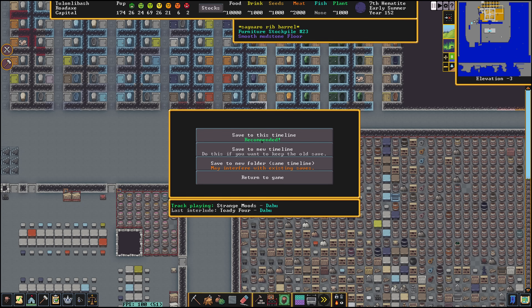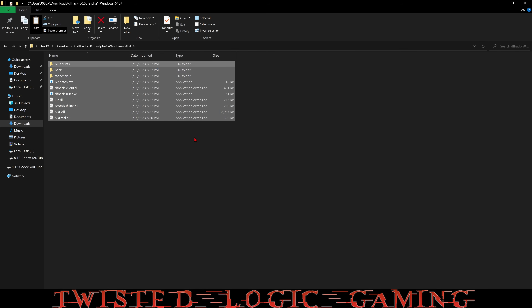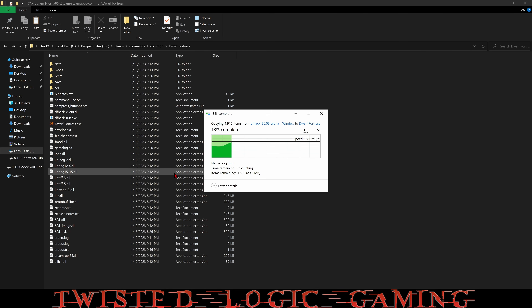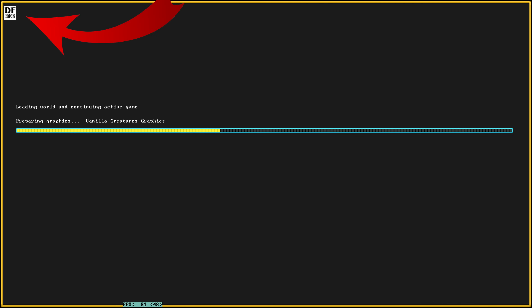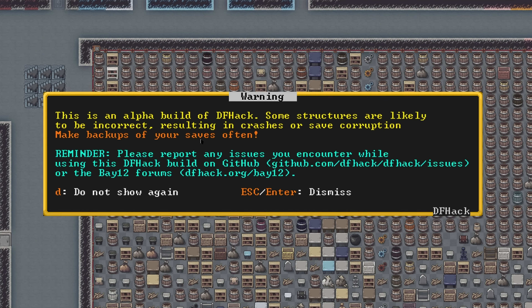Now that the game is closed and we've unzipped the file, we're going to copy everything that was unzipped and go to Program Files > Steam > SteamApps > Common > Dwarf Fortress and paste everything right into the root folder. We're going to do a copy-replace on anything it asks. Then relaunch the game, and if we did it right we'll have the DFHack icon in the top left corner. This is a very important warning: DFHack is in an experimental build right now, so make sure you have a backup of any important saves.